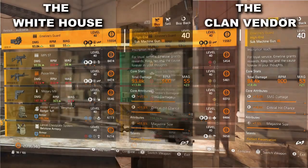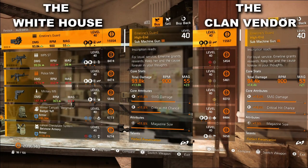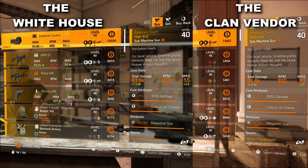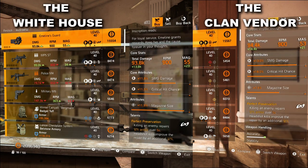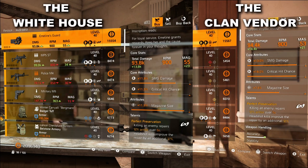The White House and your clan vendor both have the Emeline's Guard. The better of the two is definitely at your clan vendor — 13% damage, 18 crit hit chance, and 7.5% mag size with perfect preservation.